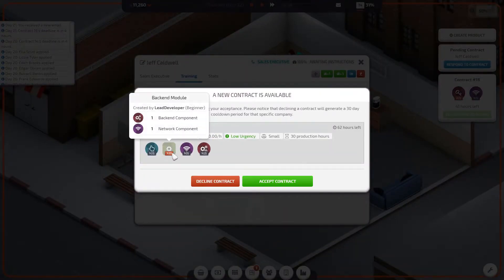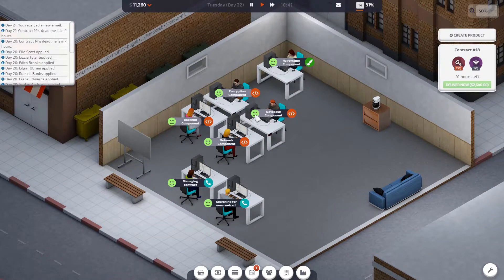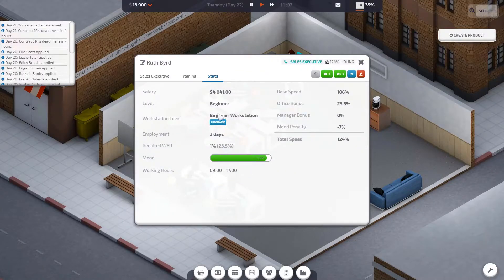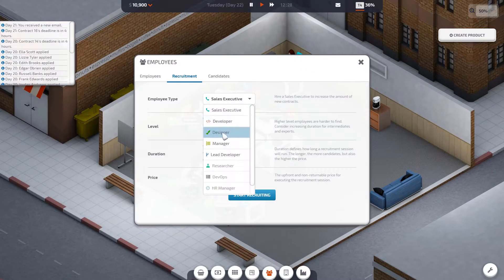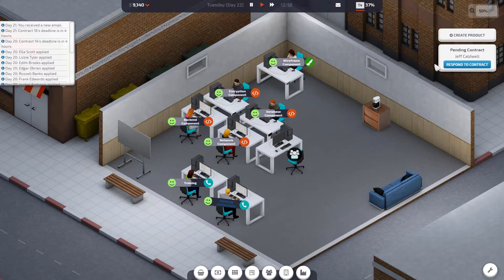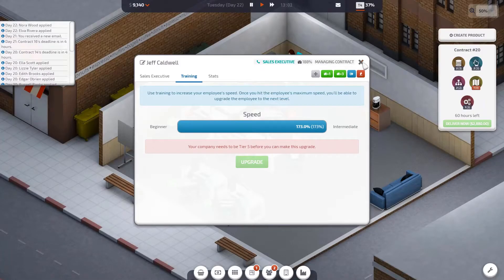Jeff got a contract in — but look at that. What did I say about lead developer component things and contracts reflecting the stuff you've unlocked? That's a perfect example of it. We just got a contract and had to decline it because it required a lead developer component. My natural reaction is: get a lead developer, because otherwise we can't do certain contracts and we're limiting ourselves significantly.